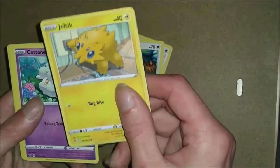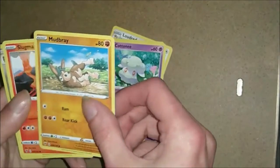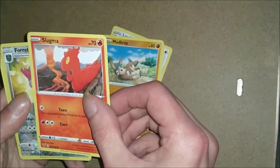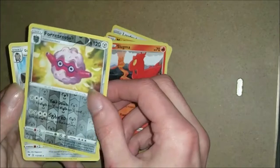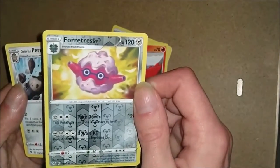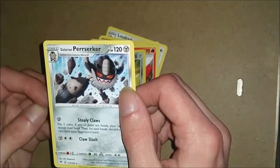Another Joltik, another Cottonee, along with another Mudbray, another Slugma. And then the last two cards - this one is a holo Ferroseed, oh nice, along with a Galarian Perserker.